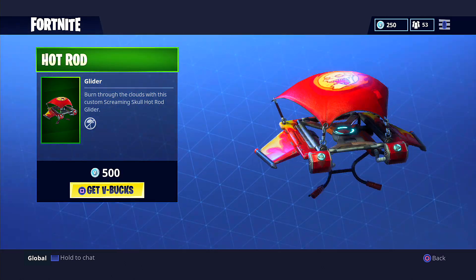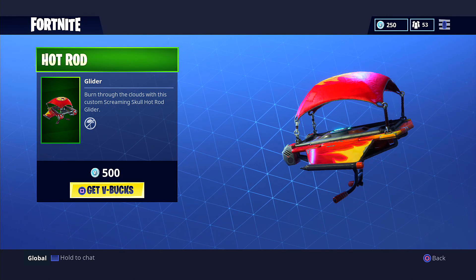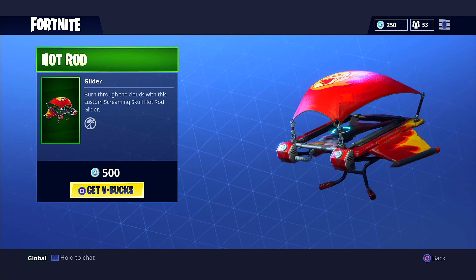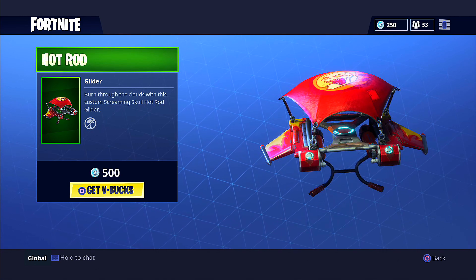Lastly, we have the Hot Rod, which is one of the newer gliders — 'Burn through the clouds with this custom screaming skull hot rod glider.' That's a mouthful! For five dollars or 500 V-Bucks, this Hot Rod glider can be yours. You can see it has a skull on it — it's pretty neat.